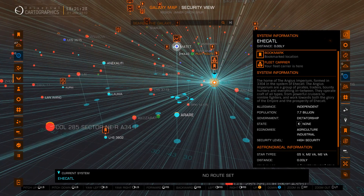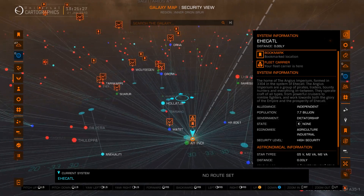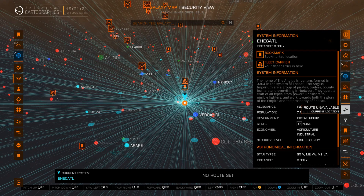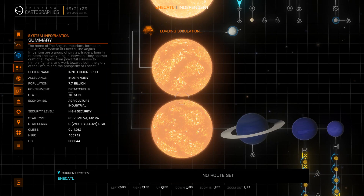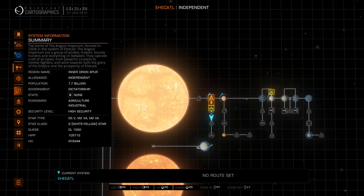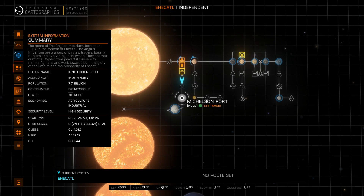This is Matet, the starter system, and above here you have the bubble for the new commanders. So it's very close to where you're going to start. If you come to the system, the fleet carrier is located over here — very easy to find. It's about 50 latches from the main star, very close to Michelsum port.